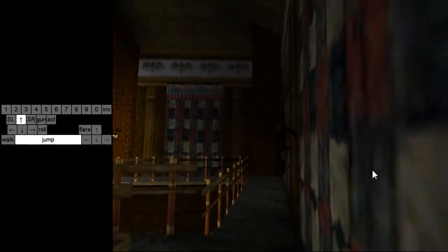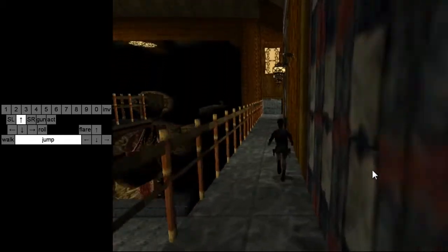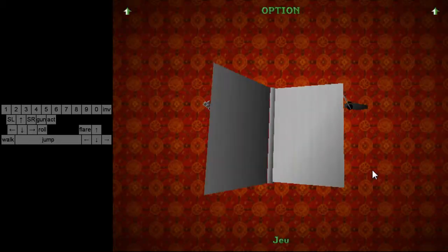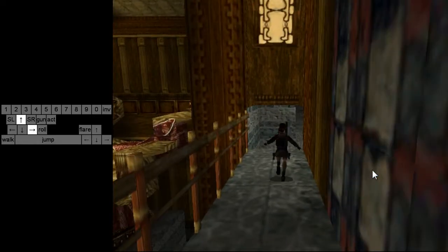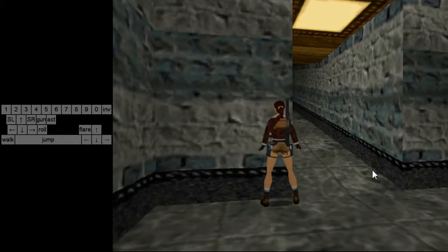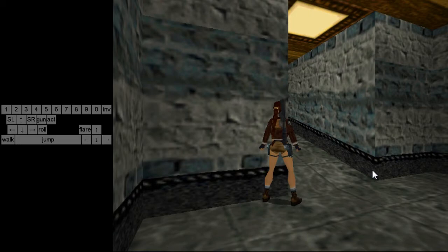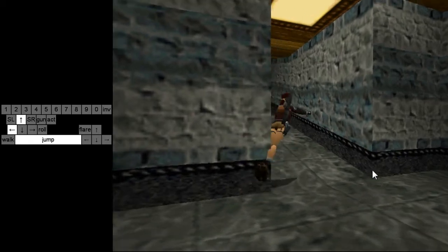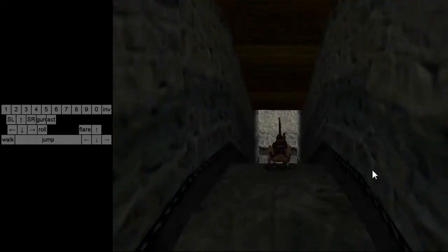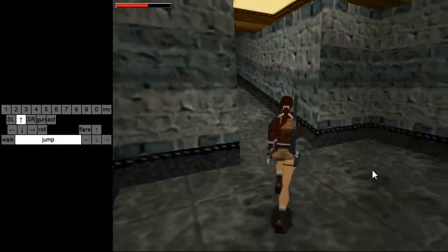You do running jumps — nothing special. Then you have two ways of doing the next part. You're going to trigger a boulder, but you can skip the trigger first: if you go here at roughly 45 degrees like in the Tibetan Foothills you go through the wall and you'll be able to make your way to the corridor.